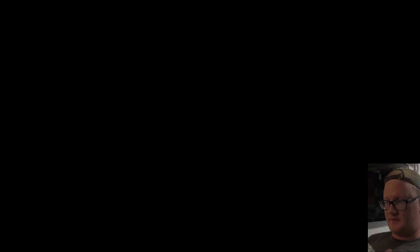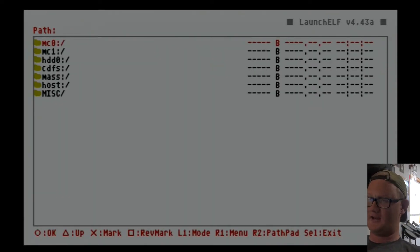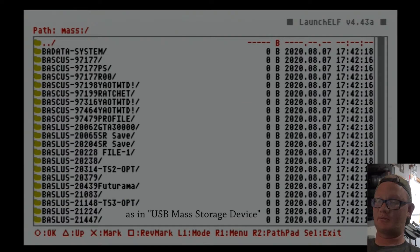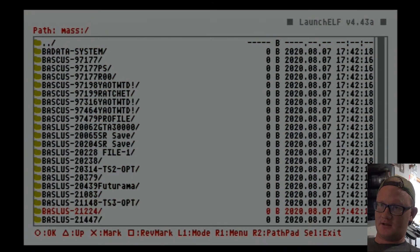Yank the jump drive from your computer and plug it into your PS2. Also plug your memory card into your PS2 and power it on. Bear in mind this has to be a modded PS2. Go down to uLaunchElf and hit cross to launch it. It'll take a moment to load — be patient. Then press circle for the file browser, use the D-pad to go down to 'mass', and press circle. Mass is like your jump drive — any jump drive that's connected. Here are all the folders and files on that jump drive.